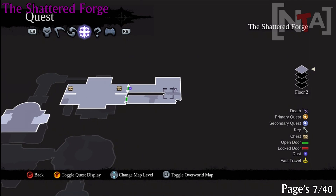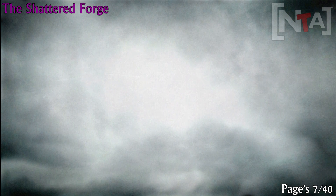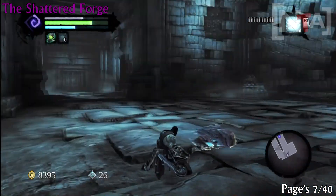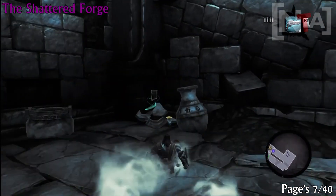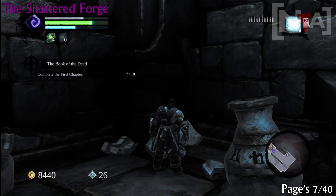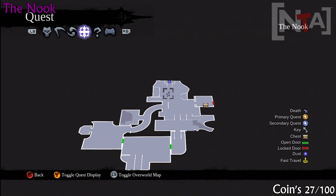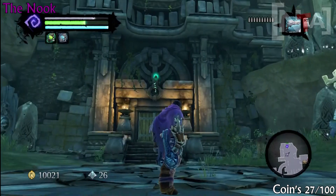We're now going to get page number 7. This is pretty much very close to the end of the side mission. You'll have to fight a stalker that comes down during a cutscene, so you won't miss it — this is the only stalker in this side mission. Once you get the cutscene, defeat all the bad guys around and look in the corner for some vases. Destroy the urns and you'll get the next book — page 7.